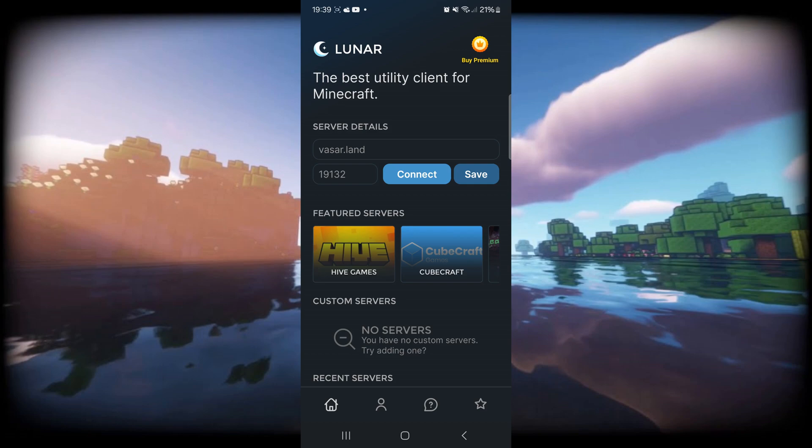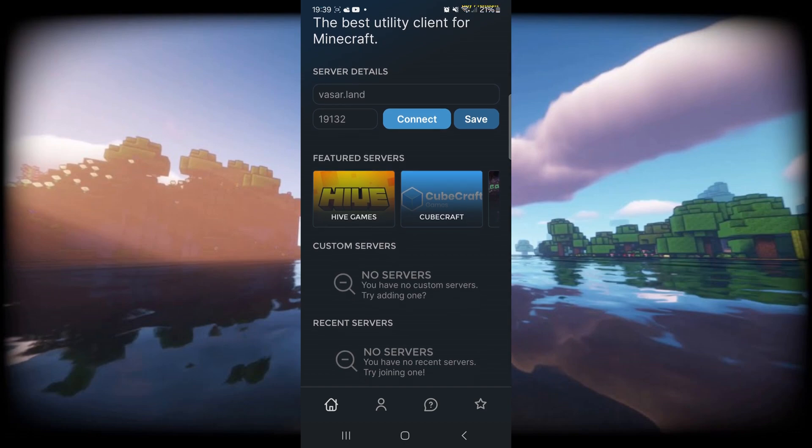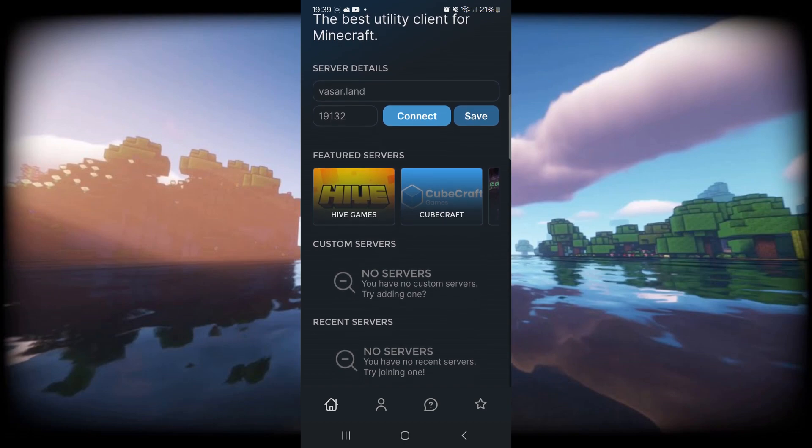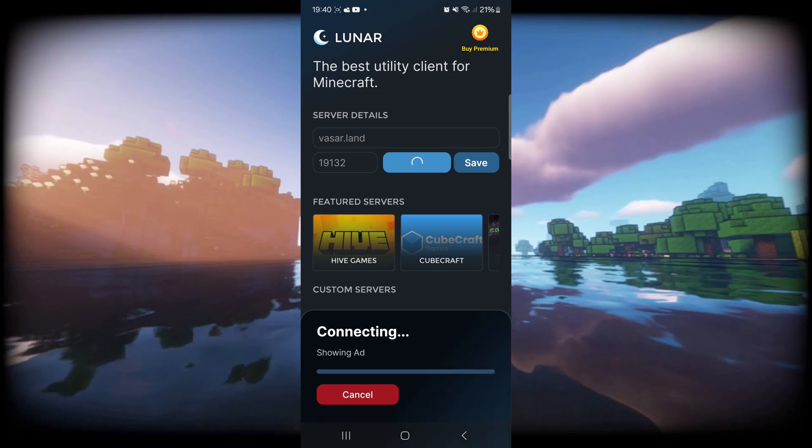Here you can enter in the server details of the server that you want to proxy into. You can add custom servers down here too, as you can see. And if you've joined servers recently, then you can find them down here at the very bottom. All of the featured servers are already listed here by default — Hive Games, for example.